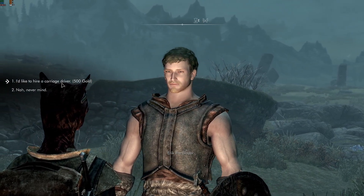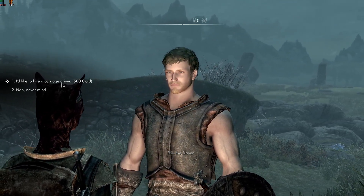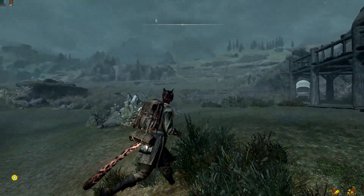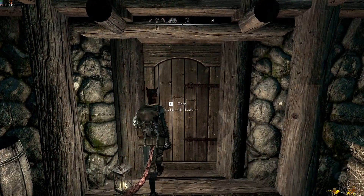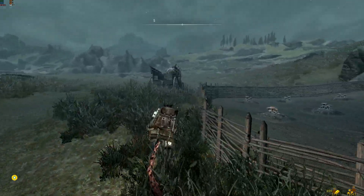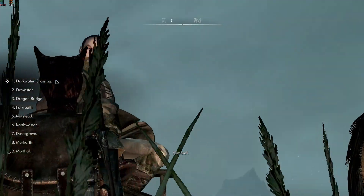Once you hire the steward, the carriage should not pop up immediately — just like in Hearthfire. You would have to leave the place, enter the house, then go back out, and then you would see the carriage has arrived. There he is.